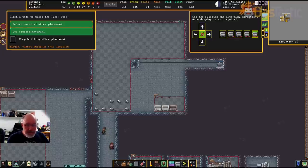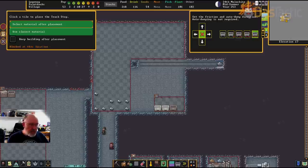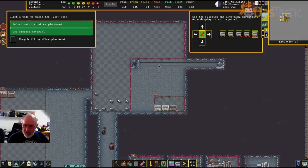We'd end up with a pile of stuff off to the side. Always make sure the loading track stop does NOT have dumping enabled. We want an area for dumping and a separate area for loading. I'll place this one as a loading area with high friction. Similarly downstairs I'll place another one — no dumping, place the track stop there. We've got one track stop, but we need a second one for stuff coming back up.